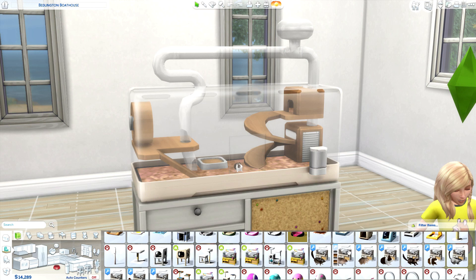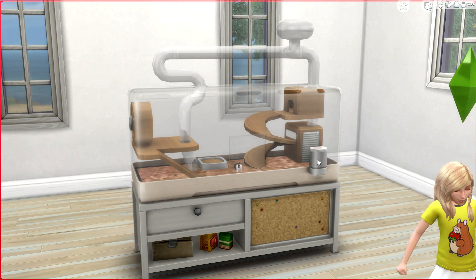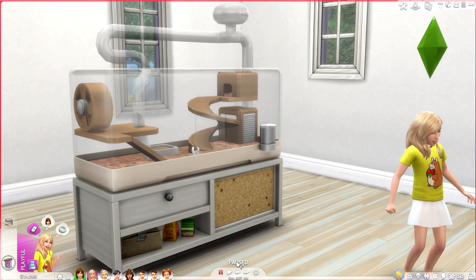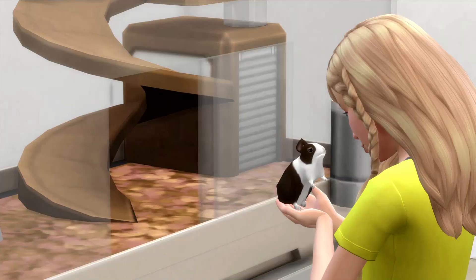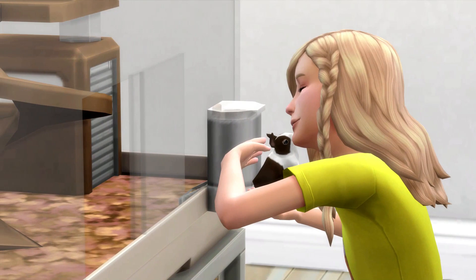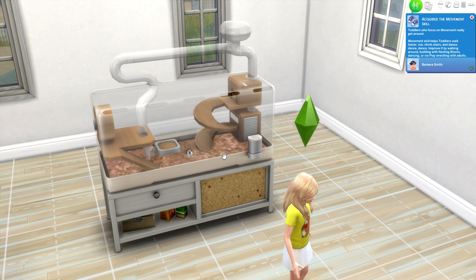One thing I do like is that the creator included a little picture of what the new pet is inside each cage. I went ahead and placed the bunny cage, and you can see there are tons of color options that come with this download. I ended up going with white. We're going right into the game to see how it works — getting her to play with this pet, and hopefully we don't get bit. That's like the cutest thing ever!